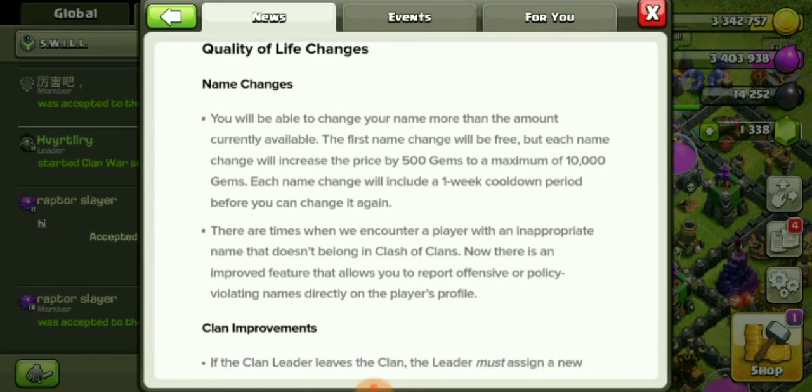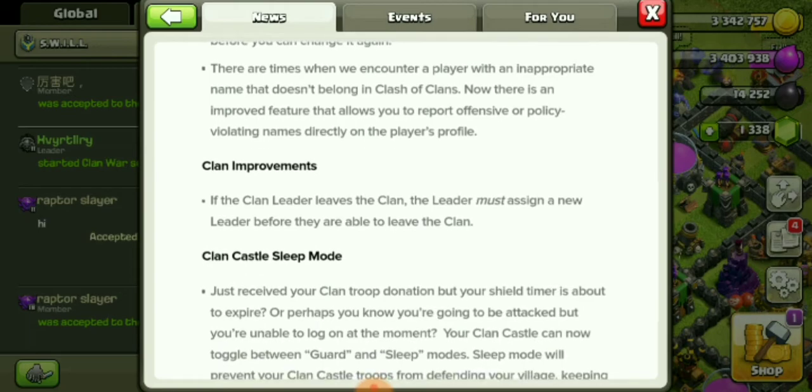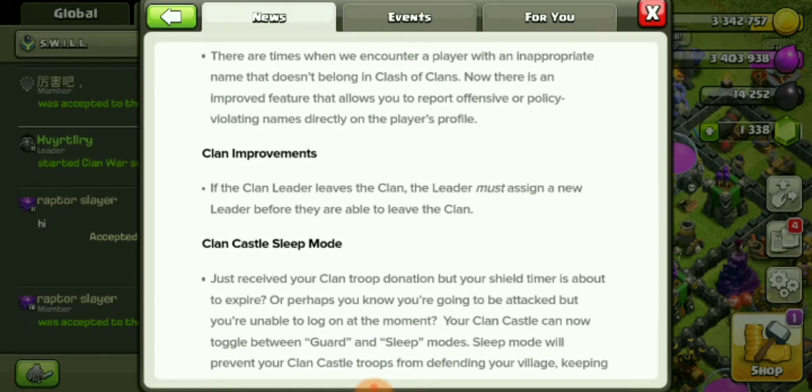Quality of life changes — name change! We can change our names now. You'll be able to change your name more than the amount currently available. The first name change will be free, but each subsequent name change cost will increase by 50 gems, with a maximum of 10,000 gems. Each name change will include a one-week cooldown period before you can change it again.